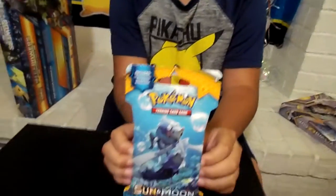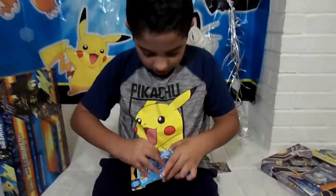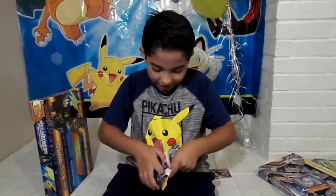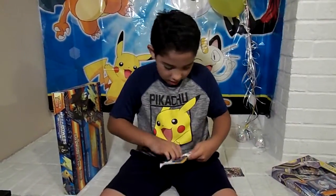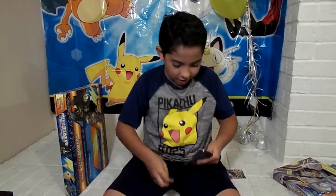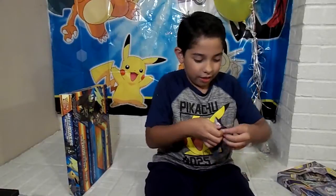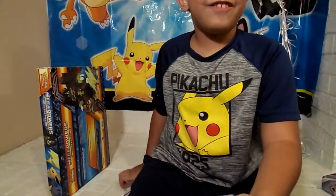Next up is Sun and Moon with Greninja on it. Let's open it. It's glued! Greninja is a tough one. It has Lunala on it. Let's see if I can get it by hand. A spider! A spider! I'm not going to do the card check — I don't feel like it.